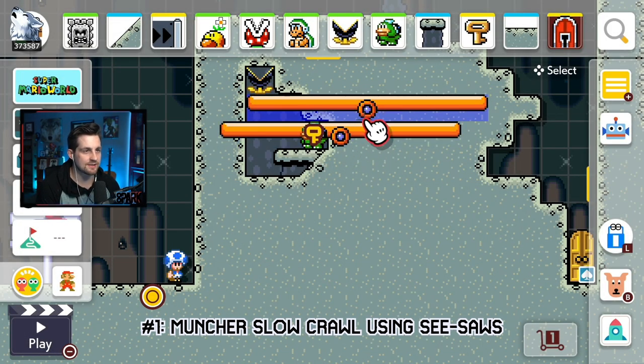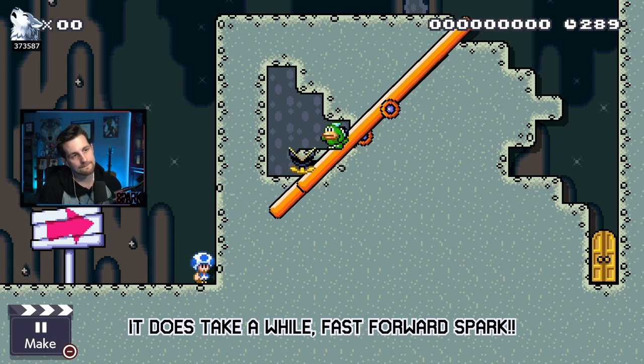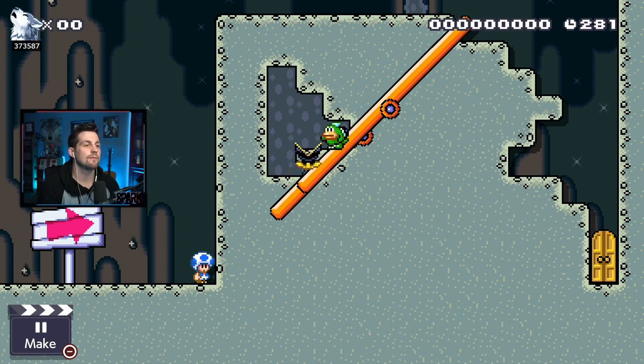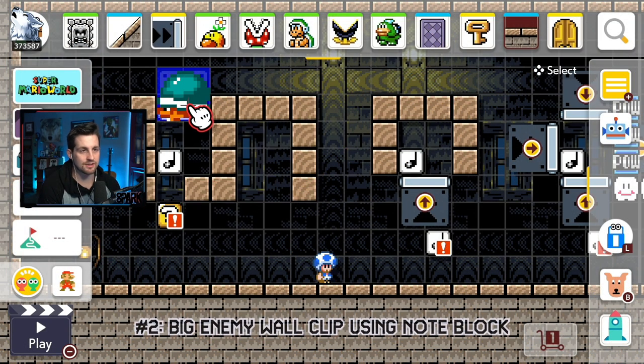Glitch number one: using these two seesaws, we are going to walk this muncher up into the spike until it eventually kills him. Let's speed this up. As you see, the muncher crushes the spike and eventually gives us the key.